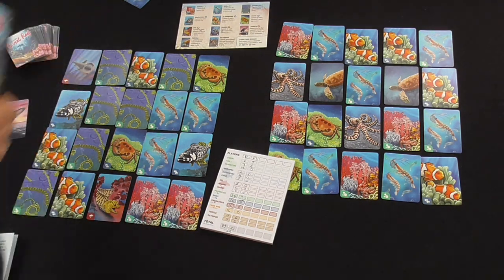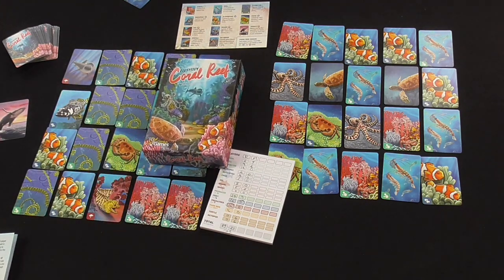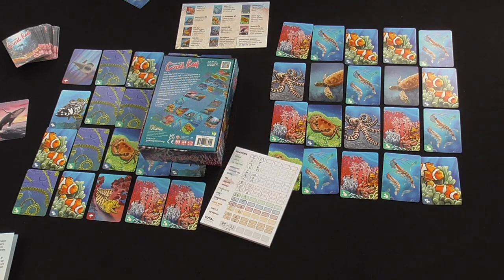There we are — that's Coral Reef Ecosystem from Genius Games. Designed by Matt Simpson, with solo rules by Ricky Royer. A nice, swift game of mindfulness with beautiful artwork. Plays two to six multiplayer. Thanks for watching — we'll see you next time.